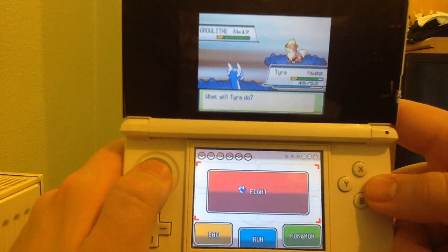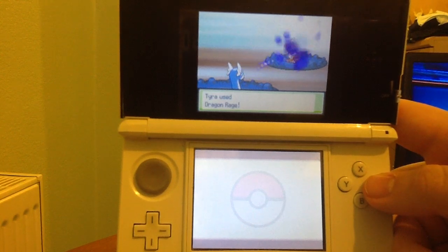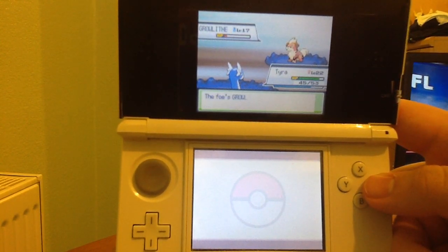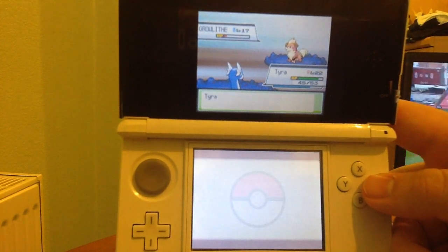The reason why is because if you give it the King's Rock, it would make more sense, because when a Pokemon holds a King's Rock in battle and they use a move, it has a chance of inflicting flinch on your opponent every single time you hit them, whether it's a Physical Attacking move or a Special Attacking move.